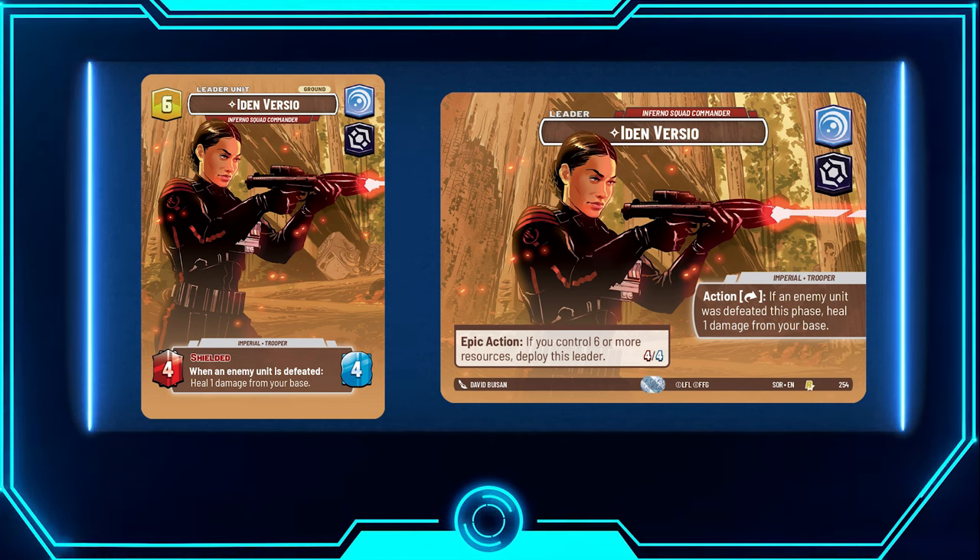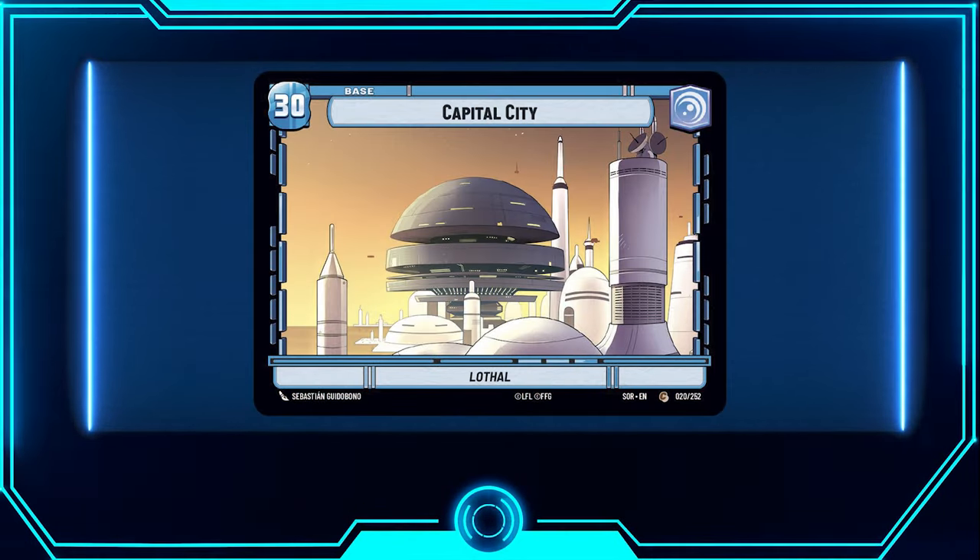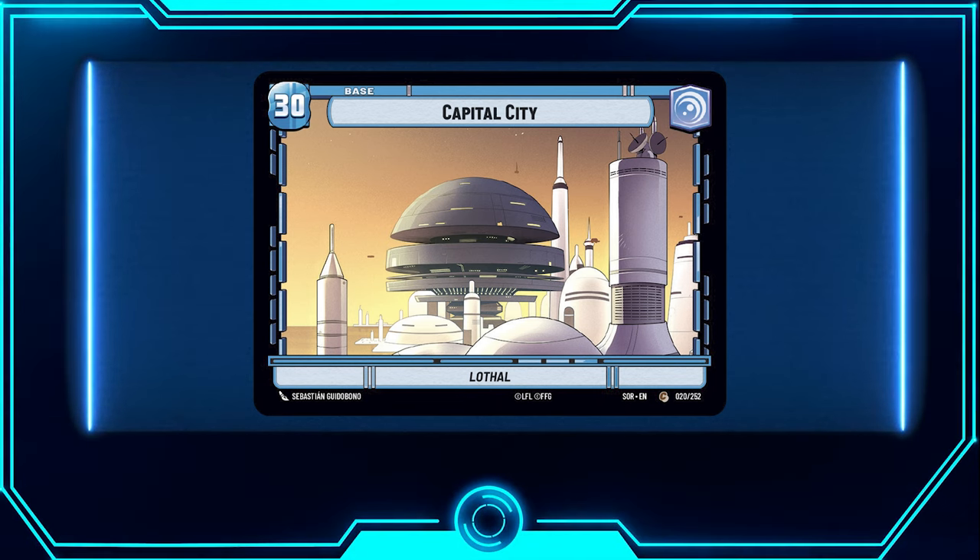She's only a 4/4, but every time your opponent's unit is defeated, you heal one from your base. We're going to play a 30 HP base with Idon because you need as much HP as possible to live long enough to control and mill your opponent's deck. The 30 HP base doesn't have to be Capital City — Dagobah Swamp works too, as long as it's 30 HP.